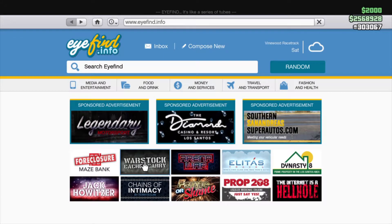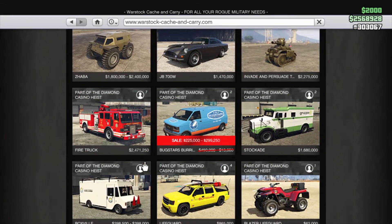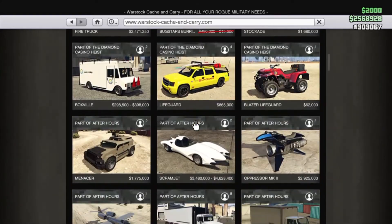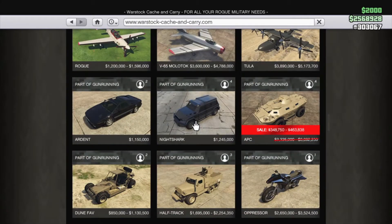When we go over to Warstock, it's not a very exciting week. You've got the Bugster Van, and for Twitch Prime you have the APC.